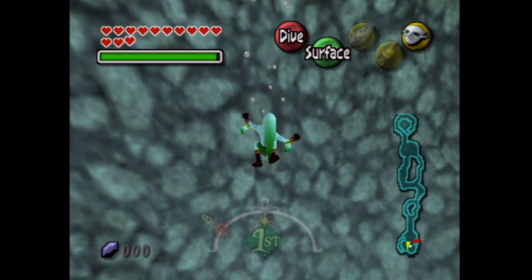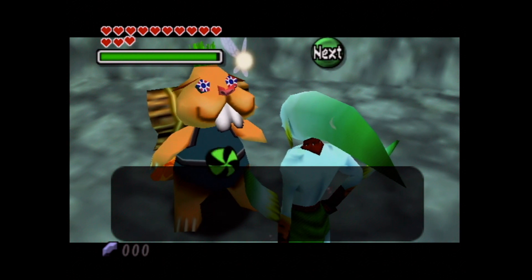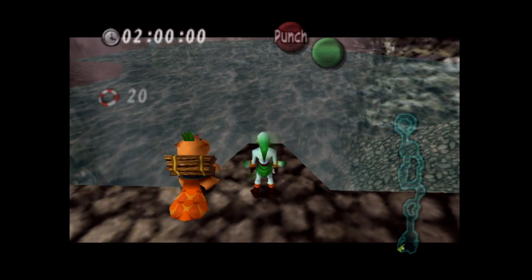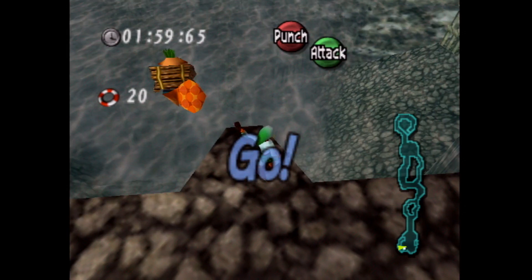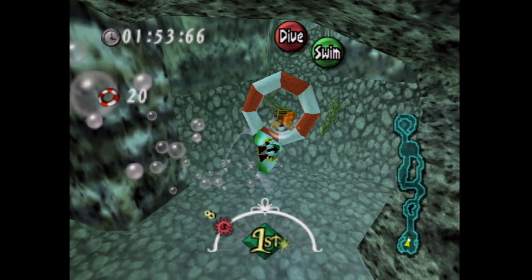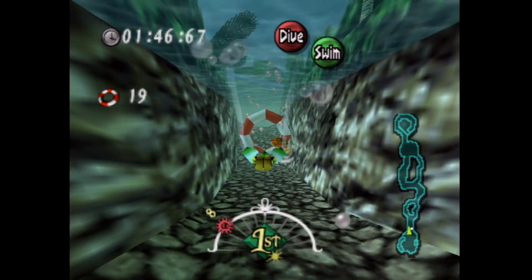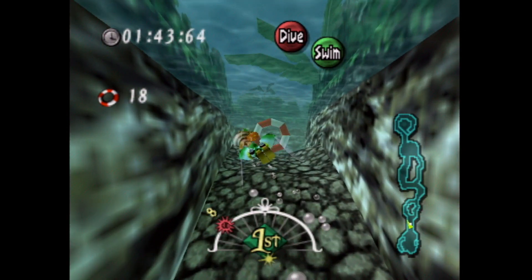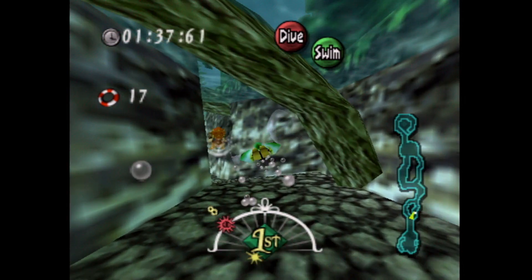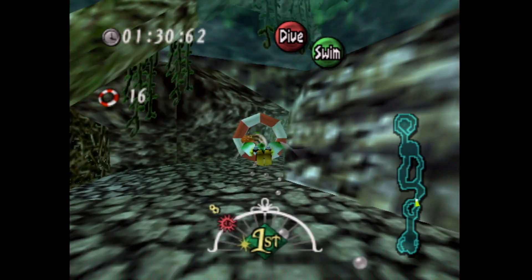We're going to dive and talk to this little beaver friend again. As the beaver explained, we need to follow him in this minigame where you swim through 20 rings. It's very simple if you're good at Zora swimming — I don't think you ever need to dolphin dive or anything. This is honestly a very boring section of the game. I think you have to do this race three or four times minimum.